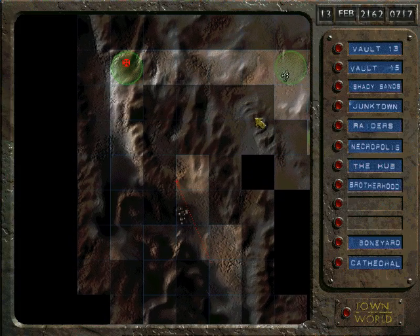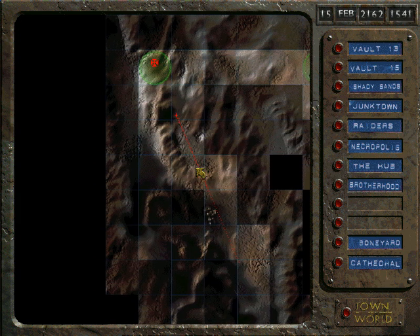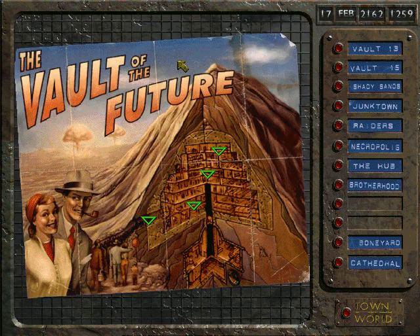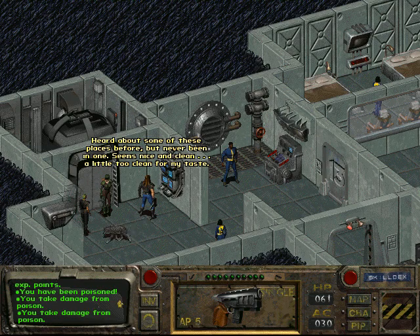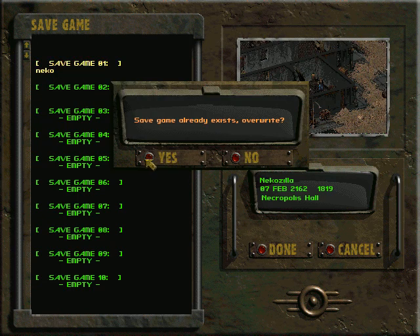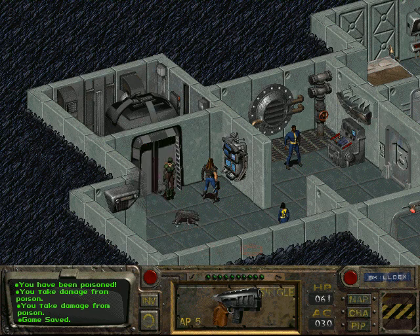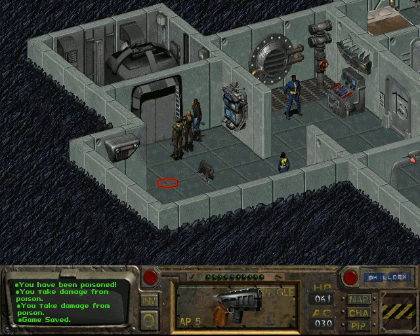Alright, back on my way to Vault 13, slowly but surely. You can just go in here into the entrance. Before doing anything else there's one little quest I'm going to be doing — gonna save my game. There's one quest I'm going to do in Vault 13 before returning the water chip, and I will be doing this next time on Let's Play Fallout. This is Life of Honor signing out.